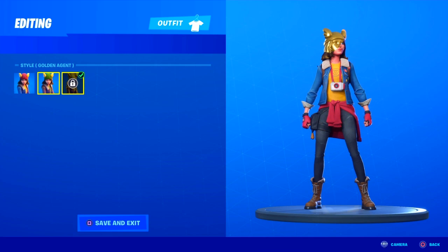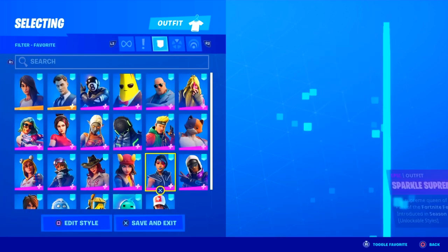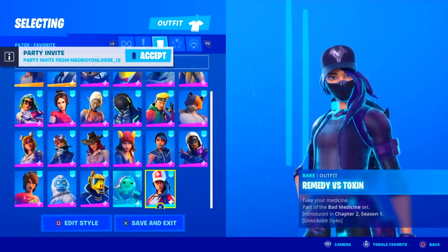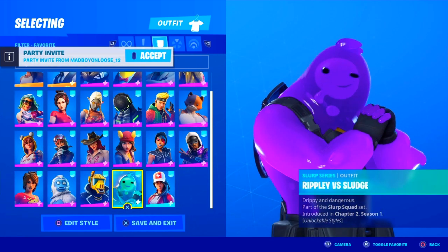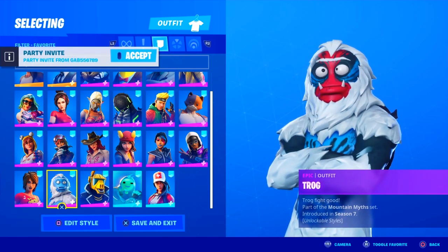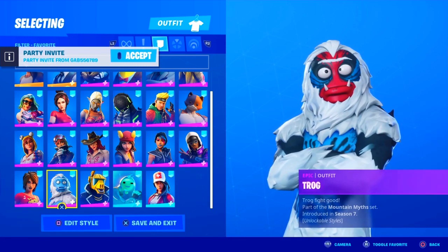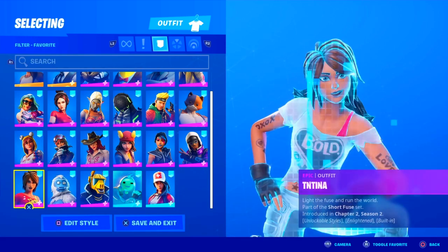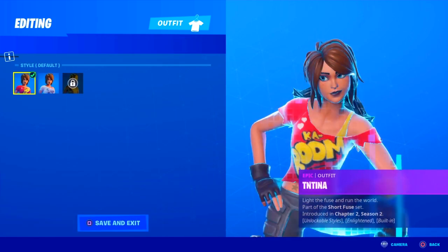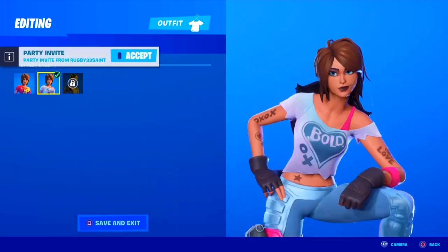I feel like the Sky skin is the most likely one to get an Overtime style, based on the color it could be getting. The Sparkle Supreme is from Season X, the Stratus from Season 9, Purple Remedies and Purple Ripley from last season, Yonder from Season X, and the Truck from Season 7 — which was the first season to have official Overtime Challenges. After Season 7 we've basically been getting all these Overtime Challenges. And then the TNT skin, which is this season — this one could also be getting one. This is the default style and this is the Ghost edit style, so I feel like this one could be getting one as well.